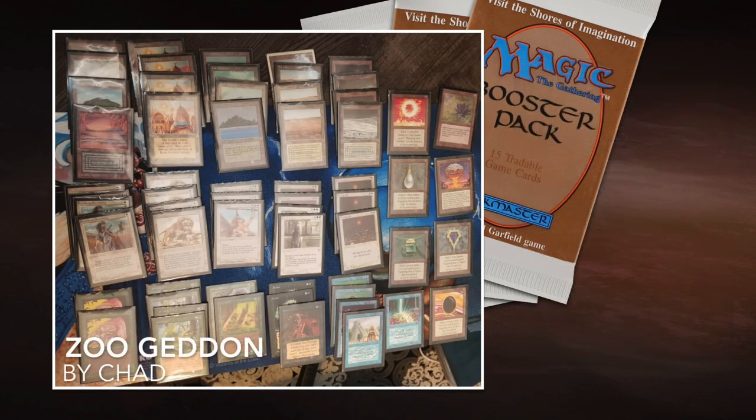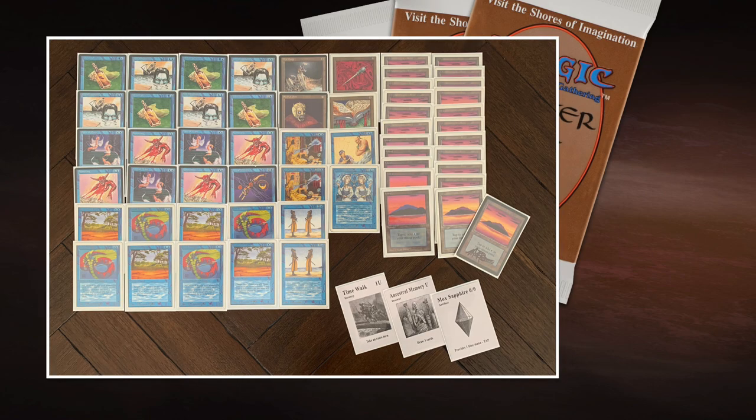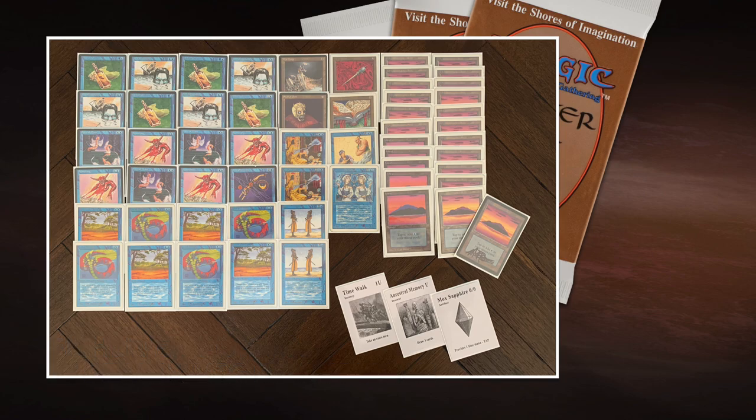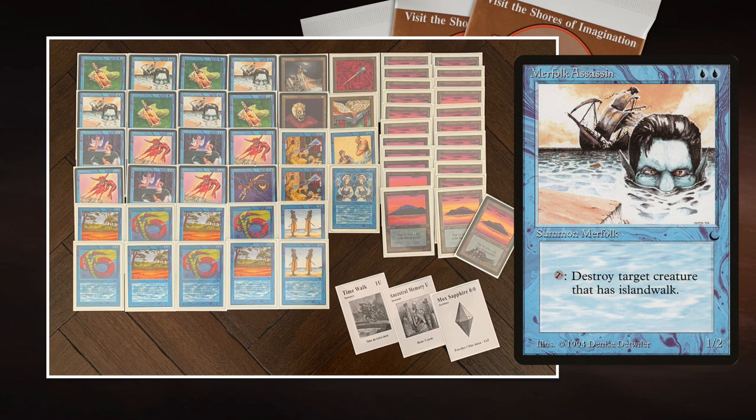This is the deck of Chad — very nice, looks very powerful. Now let's take a look at my deck, Fish Liver Poison. This deck started with my plan of wanting to play with Merfolk Assassin and Fish Liver Oil. The synergy between these two cards is so incredibly obvious, and yet nobody plays with it — also for obvious reasons, because you need two cards just to destroy one creature and there are simply better options.